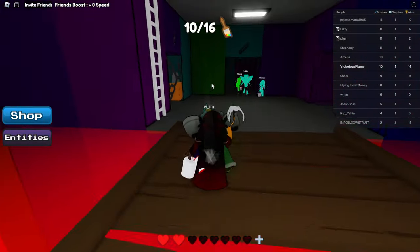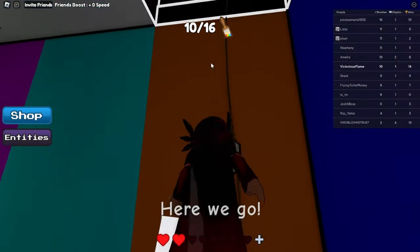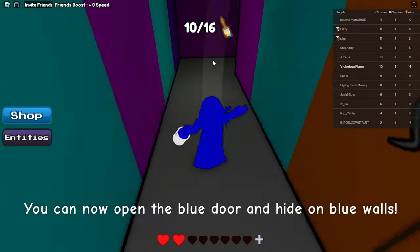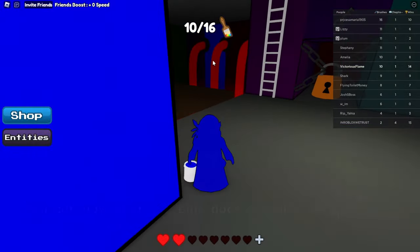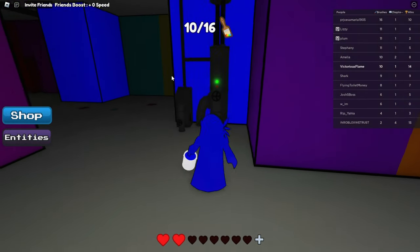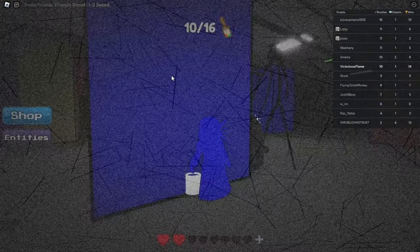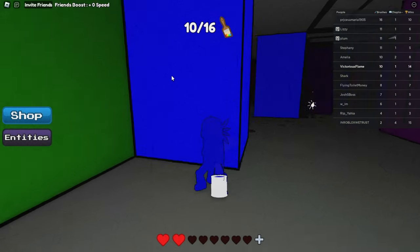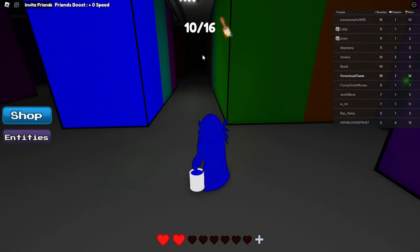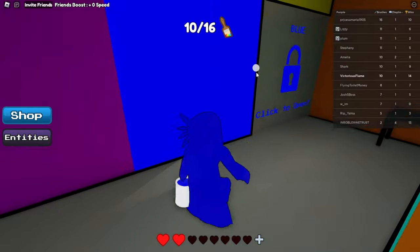Now we head over. Let's use the grappling hook over here towards the right and use it to get up here. Now we've got the blue paint. The blue paint is inside the red room, so let's go back there again. Let's keep heading straight — the monster is pretty close to us. Don't get us, Mr. Fish Fries. We're able to pass him. Now we just want to keep heading straight until we see a door, take a left, right, and another right. Boom — we're in blue.